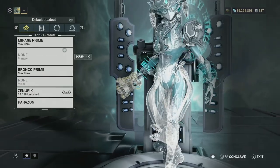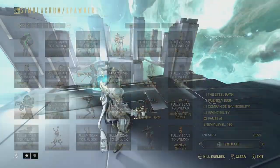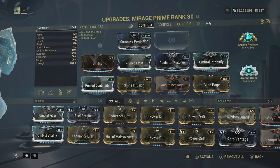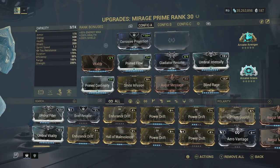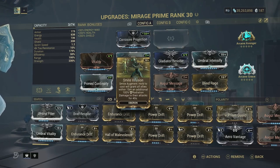Now we're going to switch to Mirage, and I'm going to show you this build with everything active. Before I do that, I'm going to show you my Mirage build. With every one of these videos I want to show you the maximum amount of damage possible. We're using Smite Infusion — this is Oberon's Smite ability — thrown onto Mirage, replacing Sleight of Hand since that doesn't really fit this build. This augment allows me to hold the ability cast and it will grant all allies within 15 meters an additional 100% radiation damage for 40 seconds. So we're going to be stacking base slash with radiation.